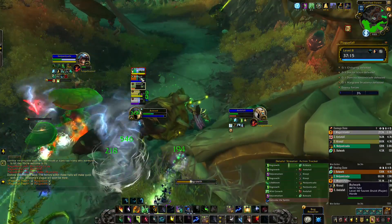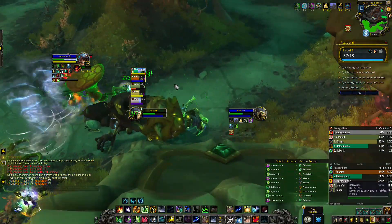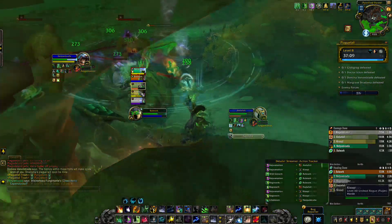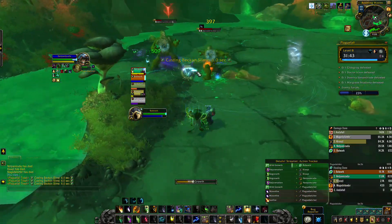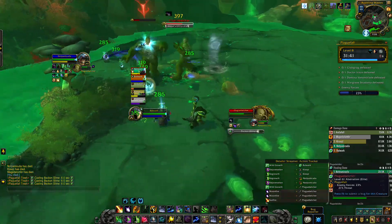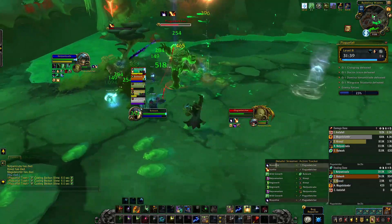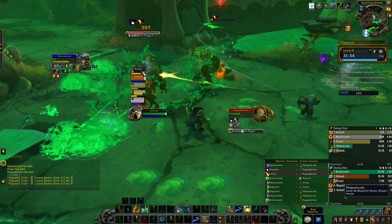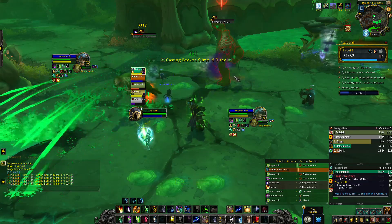The other fun guys drop little patches on the ground that will root players in place, so make sure you're moving out of those. After that you're gonna run into the big plague belchers — the oozes regenerate their health, so try to CC them or kill them before they reach the belchers. Also watch out for the plague belchers' frontal cone, as it will do a significant amount of damage.